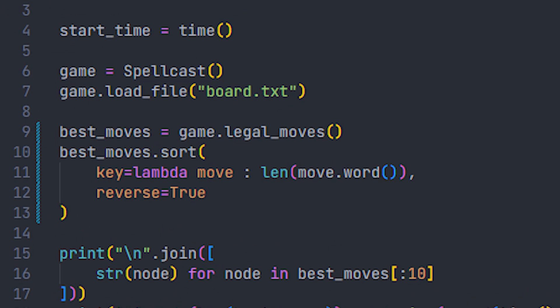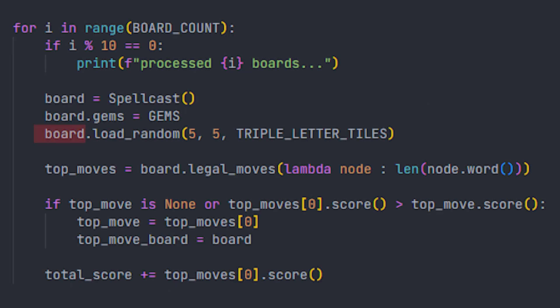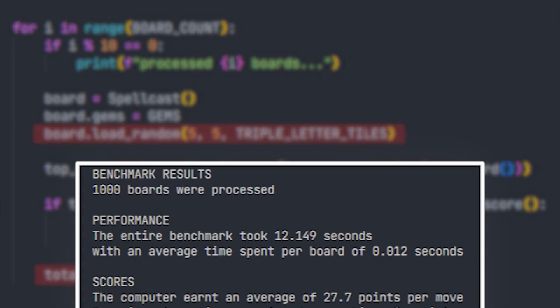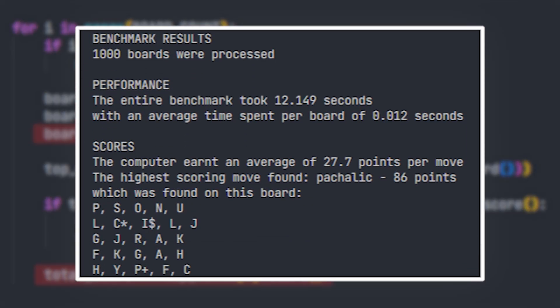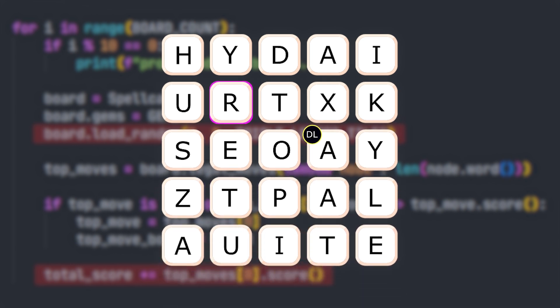To test if this works, we'll just order all the words we found by their lengths, and then for a quick benchmark, I had it generate a bunch of random boards to find moves from and took note of its average score, which in the end came out to this. Already the program plays much better than most human players, but this isn't actually the optimal algorithm, because there could be shorter words that produce a higher score, especially given that Spellcast puts things like double word and triple letter scores on some of the tiles.